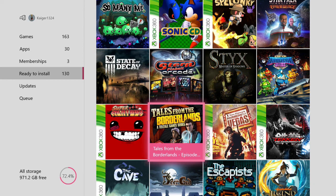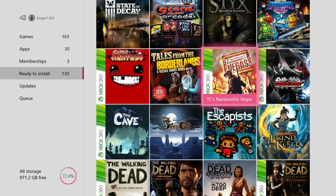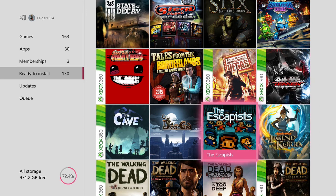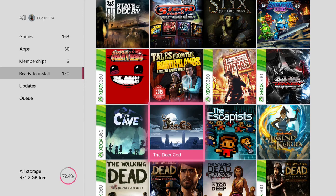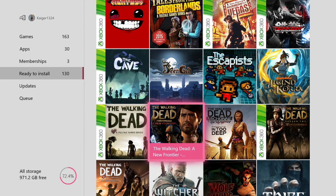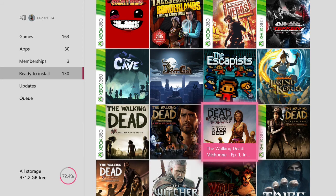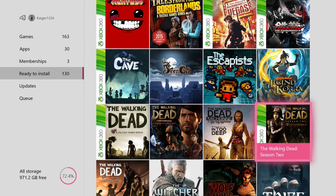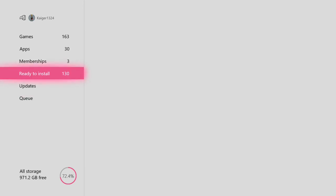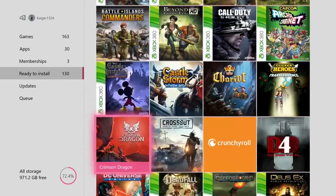Tales from the Borderlands — that's Episode 1 but I do have the full game. Rainbow Six Vegas, Tekken Tag Tournament 2, Legend of Korra, The Escapists, The Deer God, The Cave. And then here's the rest of The Walking Dead games — The Walking Dead, Walking Dead A New Frontier, Michonne, In Too Deep, Season 2 on 360 version, and The Complete First Season on Xbox One version. Most of these games are my mate's, I just have to play them.